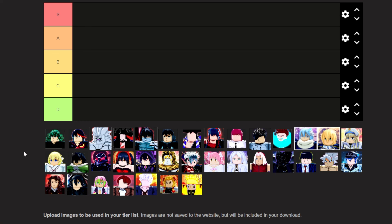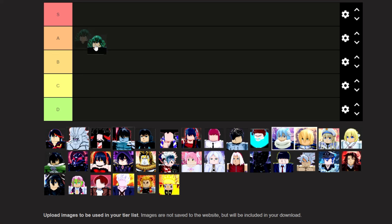Let's get right to the tier list. First up we have Tatsumaki, who I'm going to be putting in A tier, because she gives 22% crit damage for 12 seconds, which is quite useful as an assist.